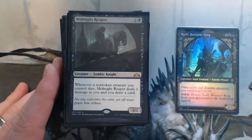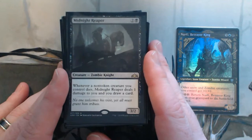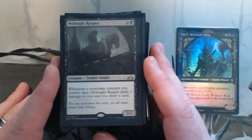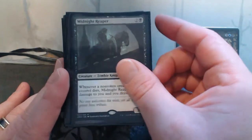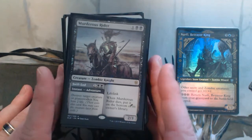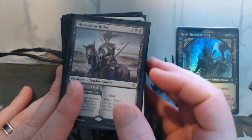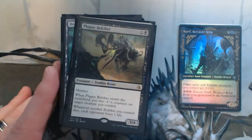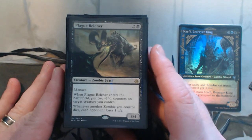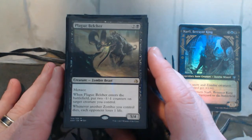Midnight Reaper — whenever a non-token creature dies I will get a card and it does one damage to me. Especially nice if I have sack outlets like Carrion Feeder — I can just net them into cards. Murderous Rider — destroys target creature or planeswalker, so a bit of removal, and then becomes a zombie with lifelink. Plague Belcher — it puts two negative one, negative one counters on a creature I control, maybe killing one of mine just to get value.